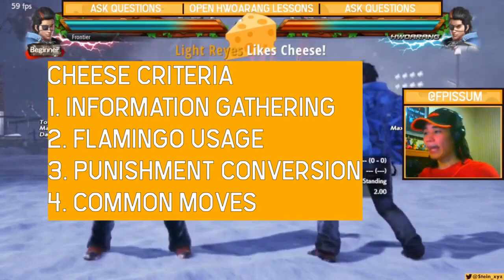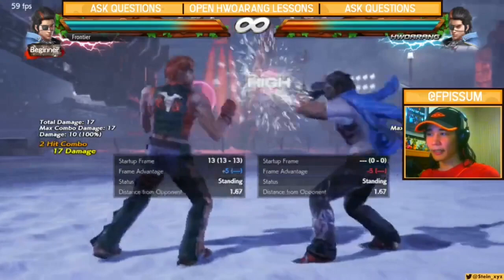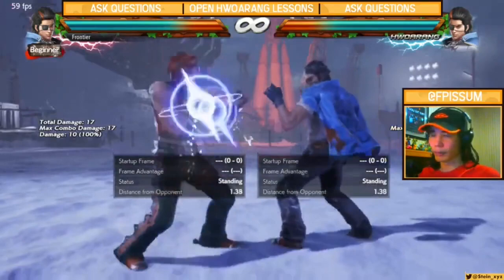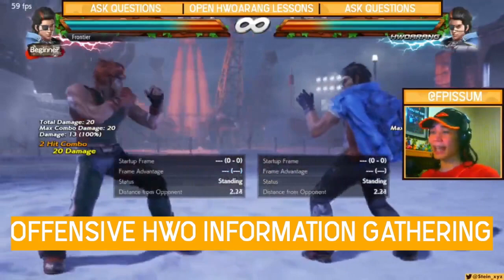We'll start with offense. Offense, naturally as it implies, is about getting into your opponent, dealing damage, and putting them in mix-up after mix-up. That's exactly what Hoang wants — getting chip from down 3-4 or any other move, and if a counter hit comes in, guaranteed RFF to back 4 or counter hit forward 1 plus 2. Offense is very mix-up heavy — you're always in your opponent's face non-stop.